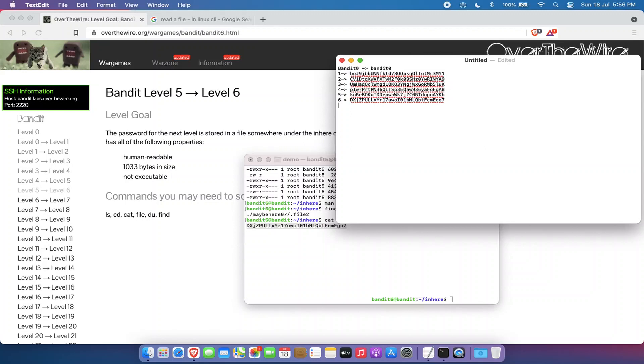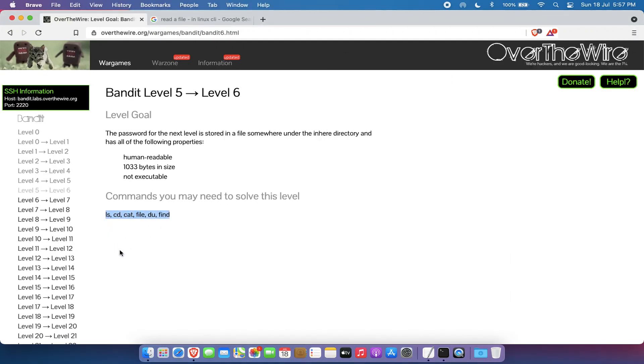As you go through the Bandit wargame levels, it gets progressively more difficult with newer challenges each time — it's a great way to learn Linux and work on the command shell. I'd recommend using Google and the man command frequently; man gives great insights, and the commands needed to complete each level are listed on the level page as hints. This is a great stepping stone for entering Linux. Let me know in the comments what you think, please like the video, and subscribe to my channel for the latest updates.